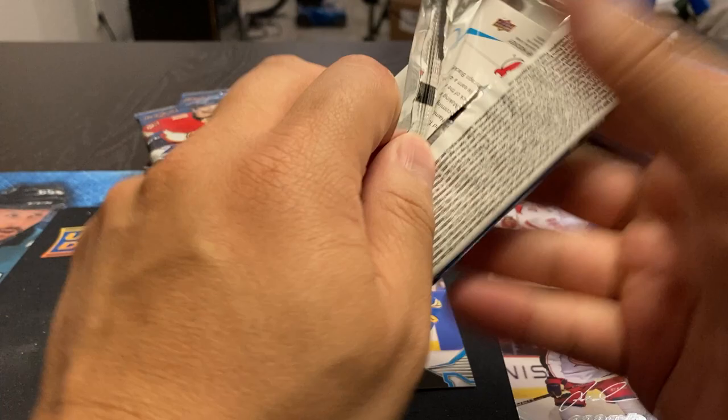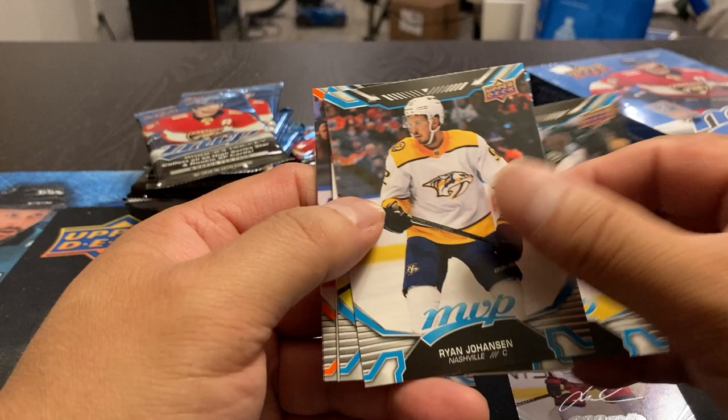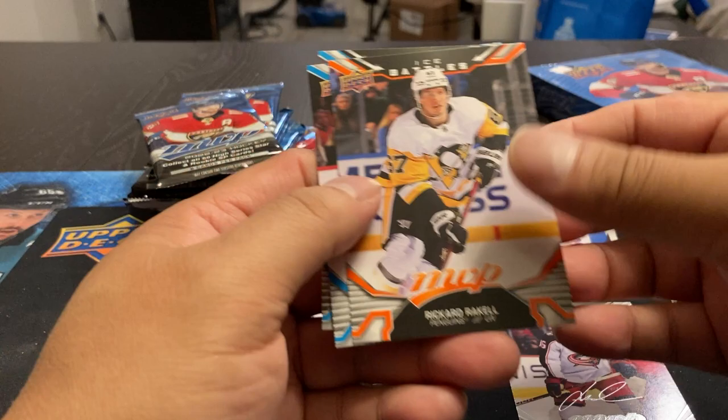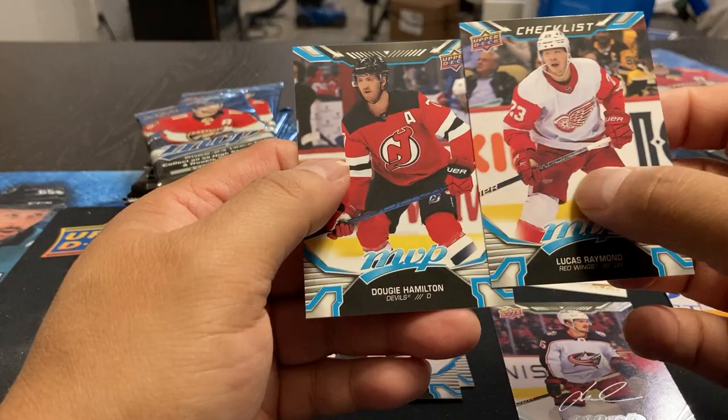I love how Upper Deck has gone to the serrated packs — so much easier to open. Dumba, Johansson, Atkinson. And we got a Pinpoints — Johnny Gaudreau, formerly of the Flames. That must be one of the new inserts this year. Drew Raquel, Bobby Brink, got a Lucas Raymond checklist, and a Dougie Hamilton.